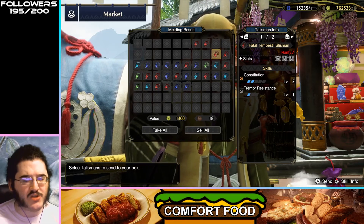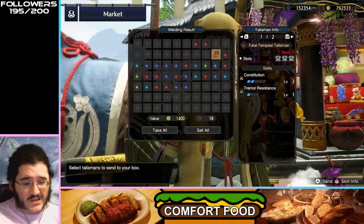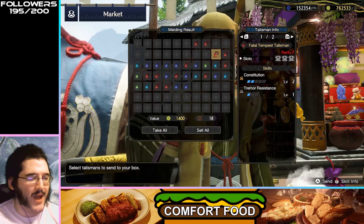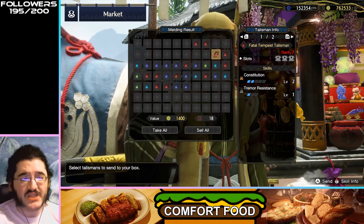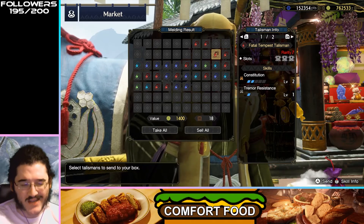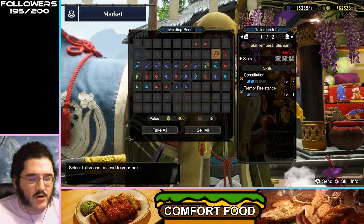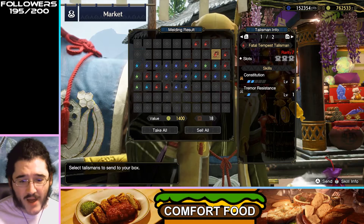Constitution 2, Tremor Resistance — Tremor Resistance is extremely situational so I don't really see anyone looking for it. But Constitution 2 is decent. I wish the slots were tier twos because Constitution is a tier two gem, so if you were trying to make a Constitution talisman for Dual Blades or Bow, that'd make this a little better.